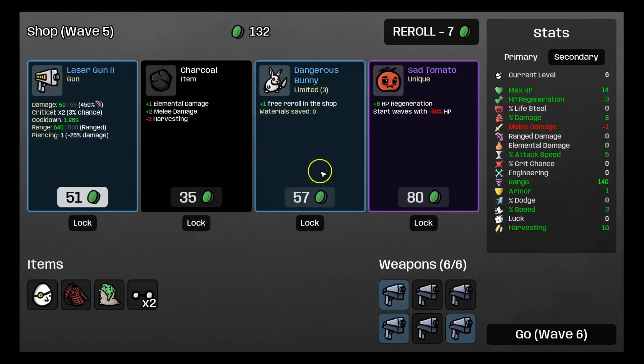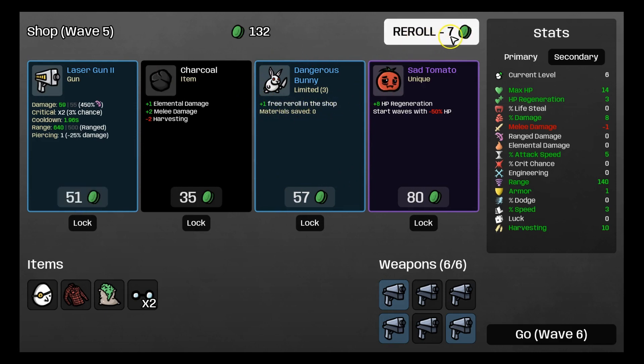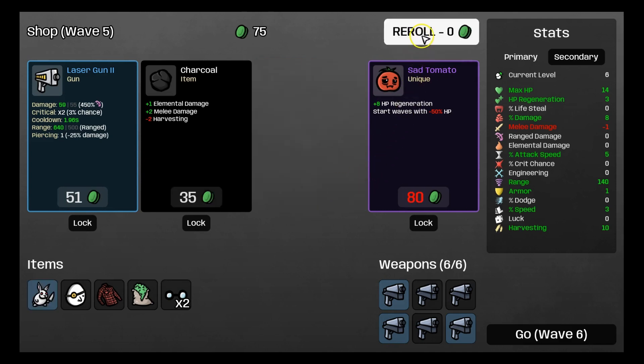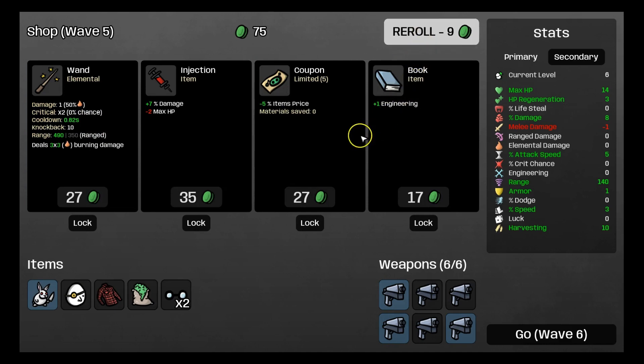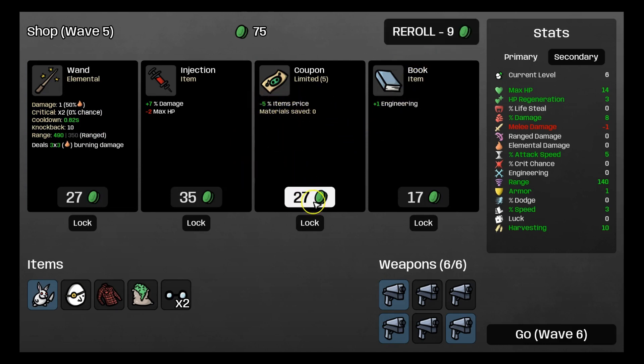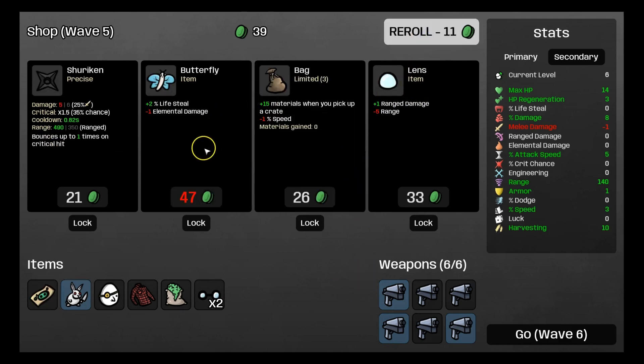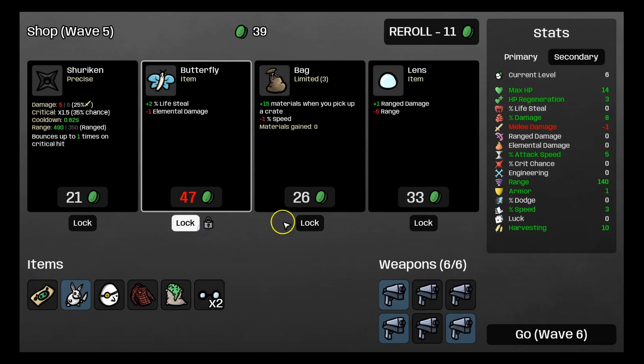We're going to get the dangerous bunny, which gives us 1 free reroll in the shop. Because the more you reroll, it started off at 1 per reroll, now it's 7. So we're going to use that free reroll to get coupons, which give 5% item price reduction — always good. We're going to take that and lock it for next round.